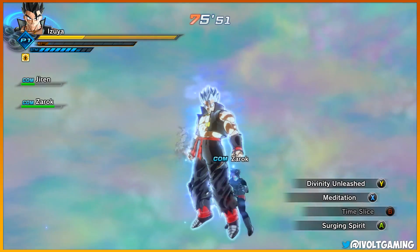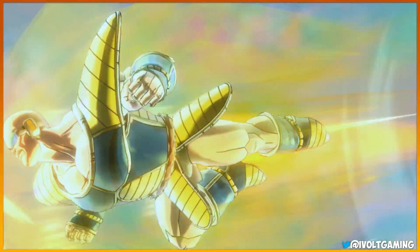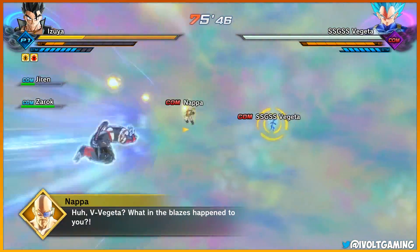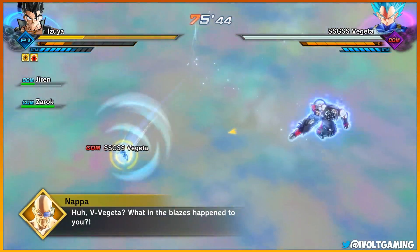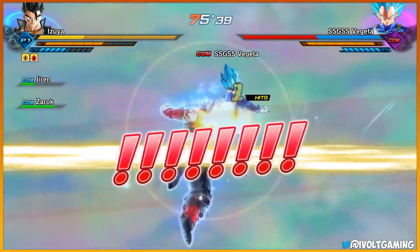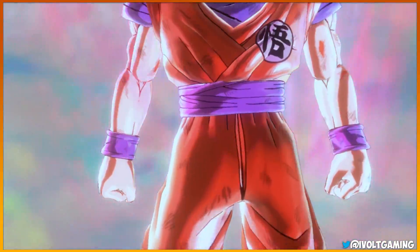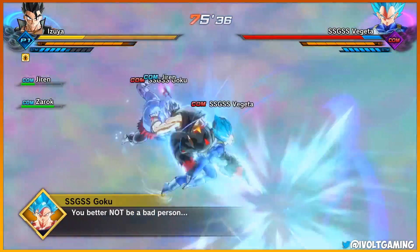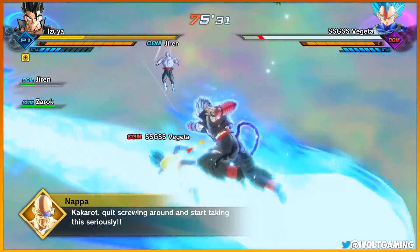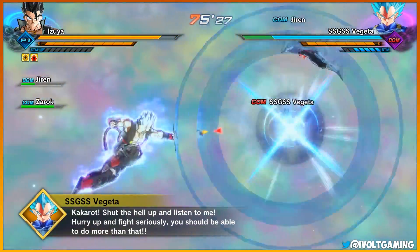Let's do Divinity Unleashed - alright, that's pointless. Oh - Super Saiyan Nappa and Super Saiyan Blue Vegeta! Oh my god, I love the interactions, this is awesome! What - Kaioken Blue Goku?! Oh my lord! You better not be a bad person. Dude, I'm so excited right now, this is so awesome!